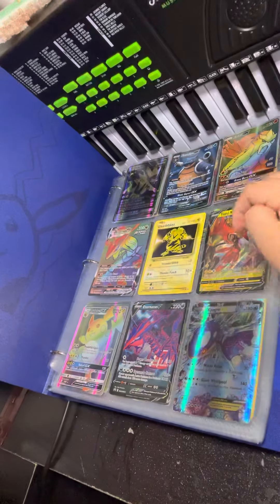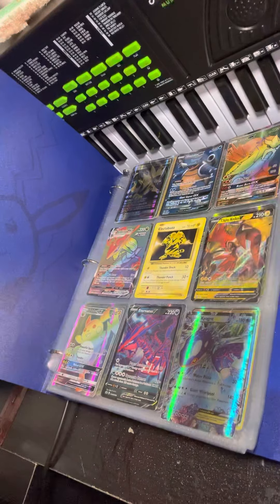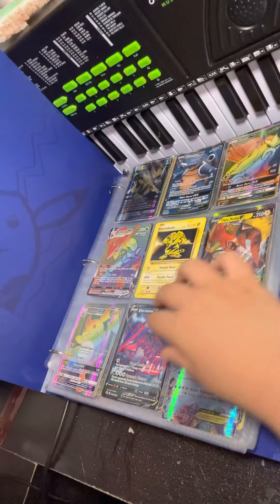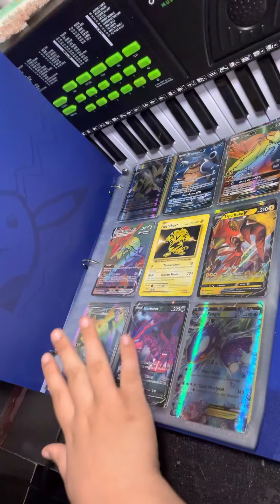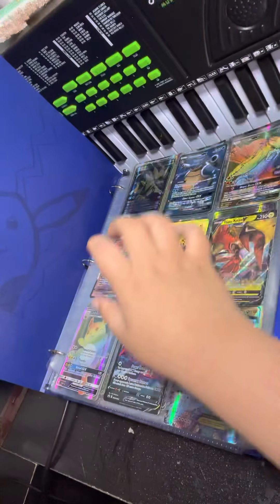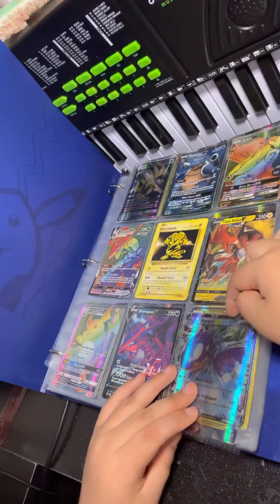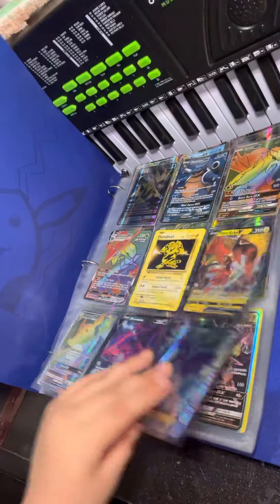It's 2016 right here. And this is the Toxtricity V. I have another Toxtricity which is on the other side. I have a Raichu which is a rainbow, like these two. Eternatus V and a Kyogre, which is actually one of my favorite Pokémon that I have.